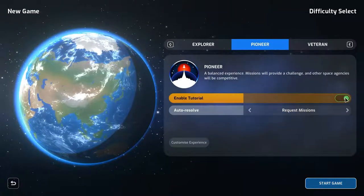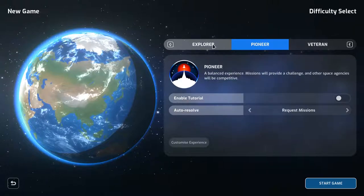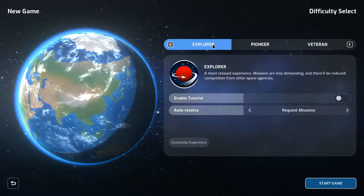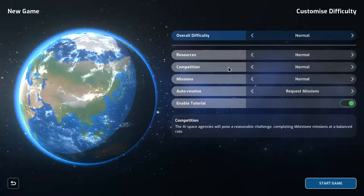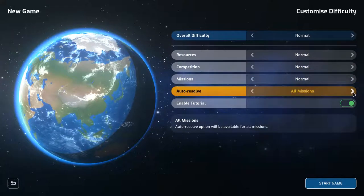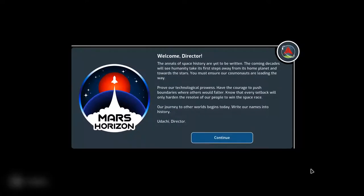No tutorial. We'll go pioneer — that's the medium difficulty — a balanced experience where missions provide a challenge and other space agencies will be competitive. Custom settings: resources normal, competition normal, missions normal. Let's start the game.